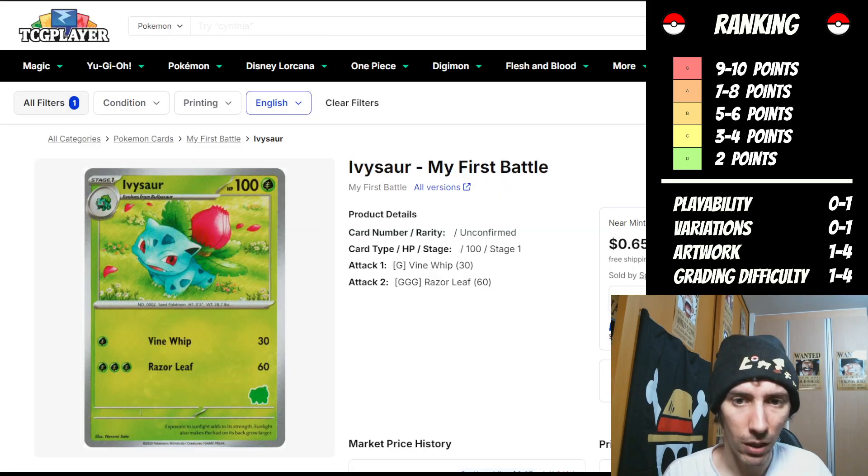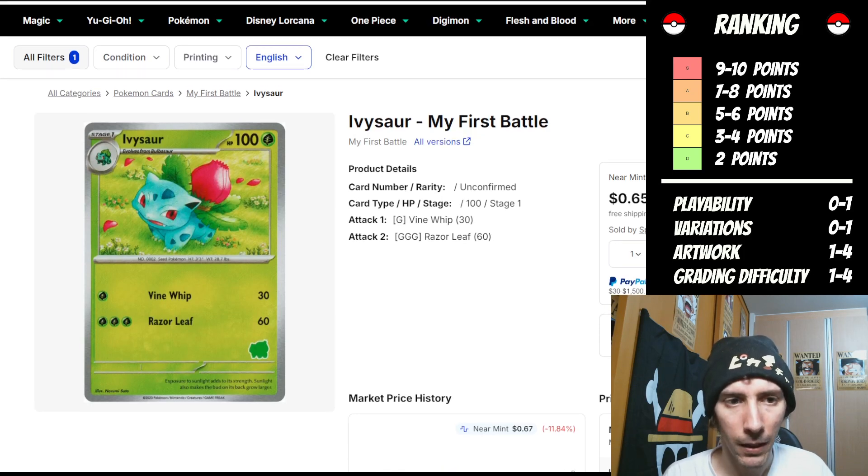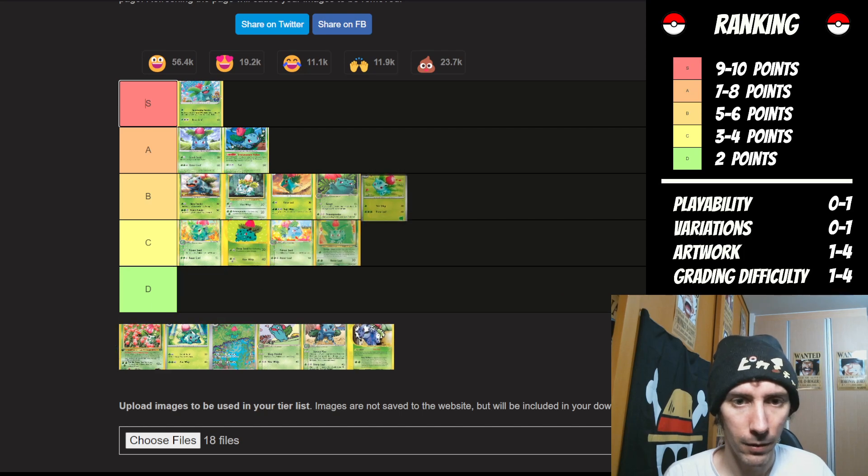Up next is Ivysaur from My First Battle. I did not see it on TCG Fish, so I don't have a grading reference point. Is it playable? No — zero points there. Variations seem limited — one point. The artwork is cute, it's fun. It has almost like a colored pencil sort of vibe. I like it quite a bit — I'm going to give it three points. That moves it up to four points total. From a grading perspective, because we don't have a reference point, it's just going to get one. Five points total moves it up to a B.